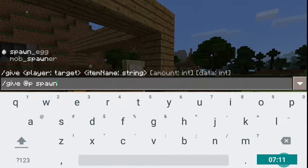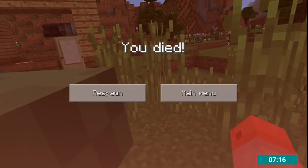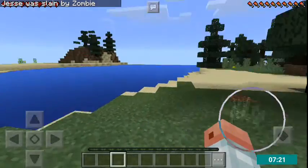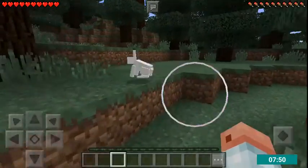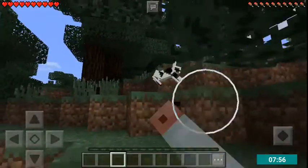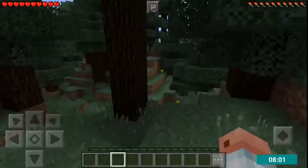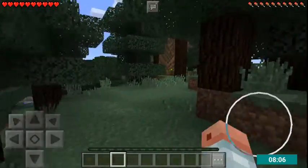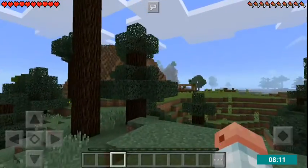A spawn egg — that's quite a nice one. Was that a zombie? That's a cute bunny! Can I save you or can I kill you? Another bunny? There are so many bunnies. Actually, I just noticed they are quite rare in the game for real. I'm going to sneak up on the zombie to kill him.